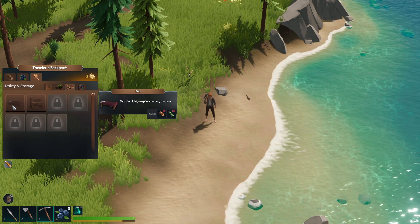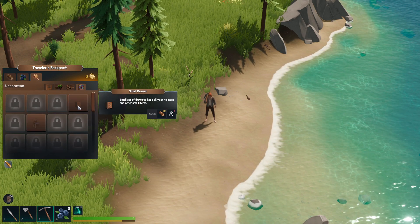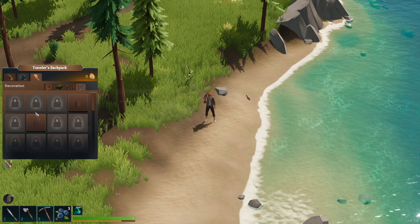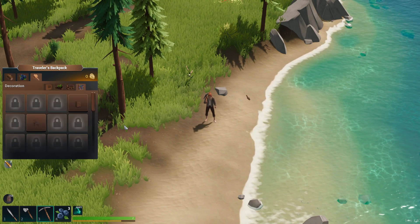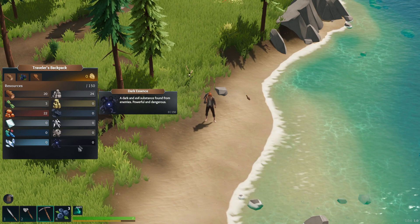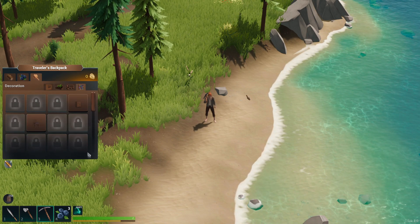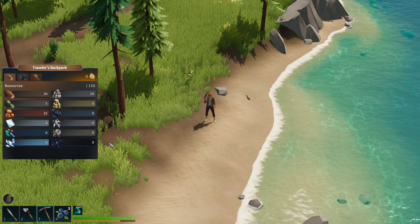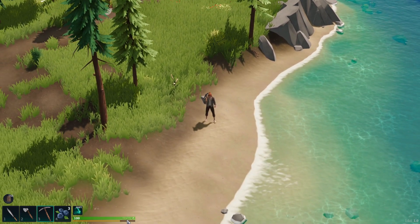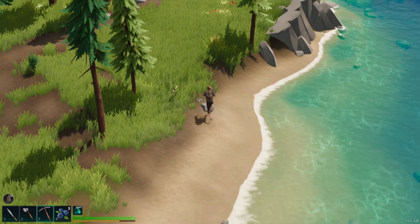Does that mean the only thing I can carry is basic resources? Since we don't really have an inventory — I did get some berries. I do have a bar down here: hunger and health. Nice.